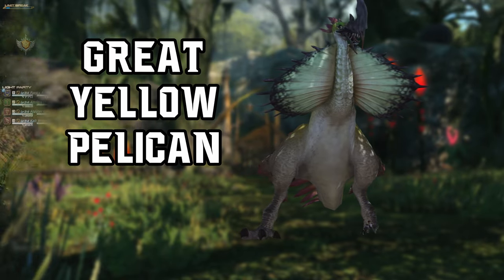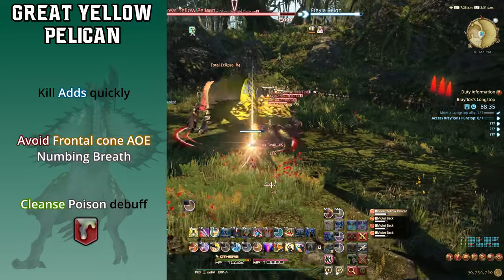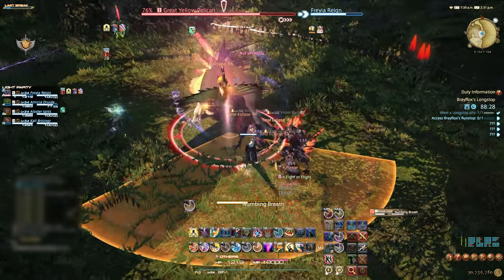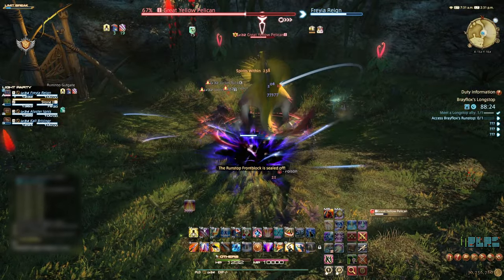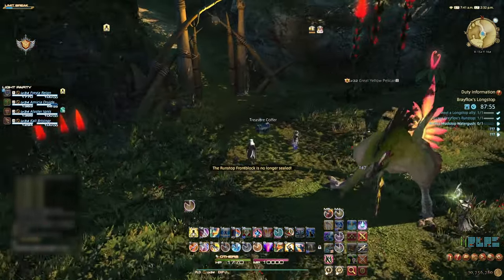Boss fight number 1 is the Great Yellow Pelican — it's big, it's green, and it's a pelican. Start this fight with the tank gaining enmity of the boss and the violet bag adds. Aim to clear the adds first and then focus the boss. The pelican has very few mechanics: it can poison the main enmity threat, which can and should be cleansed. It also has a frontal cone AoE which can be dodged or interrupted with a stun. Keep up the damage and the fight will soon be over. Pick up your loot and proceed.